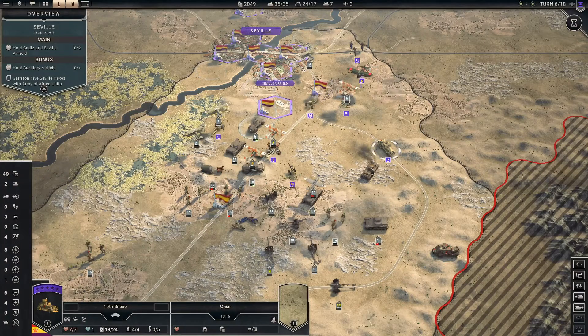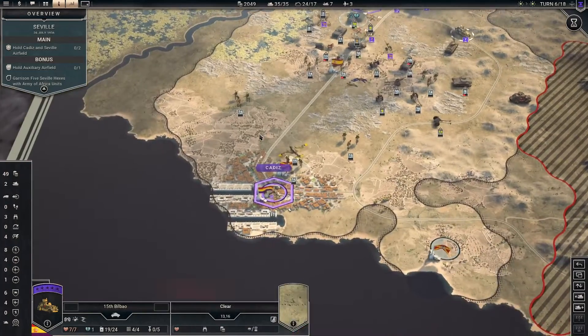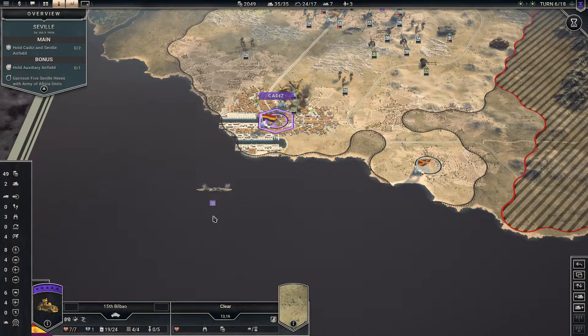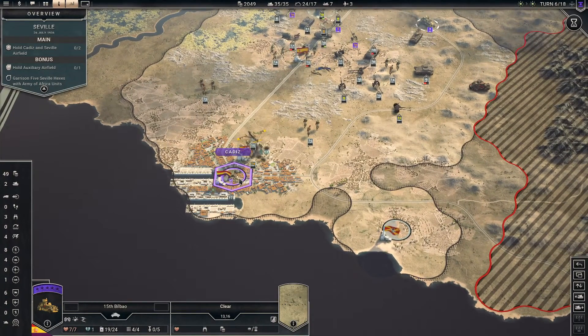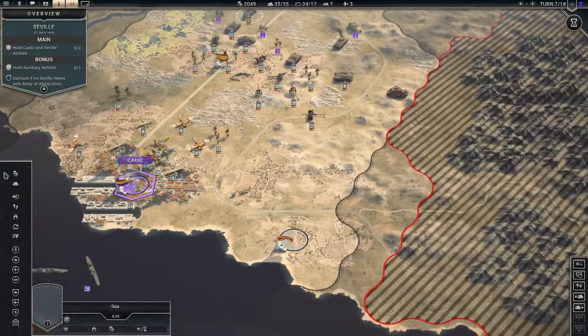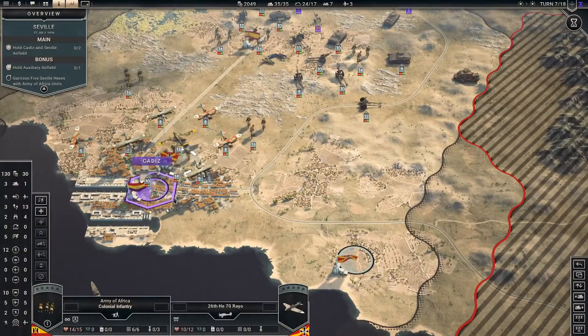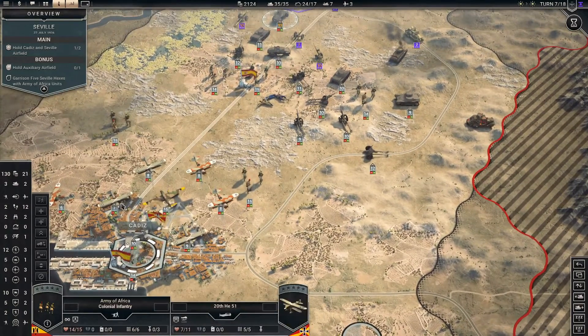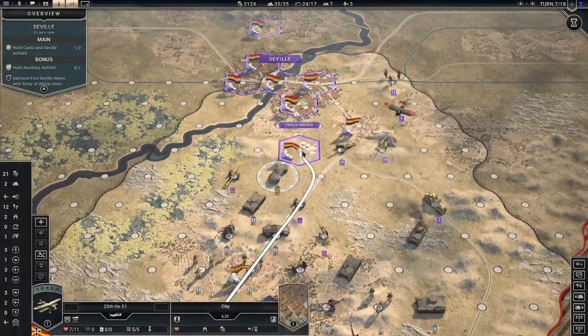They're reinforcing their own stuff which is perfectly fine. We only get suppressed, which is not too terrible. But we've got to step on Cadiz fast otherwise they're gonna hit us hard over there. So let's step in, grab it, and then walk out if we can.